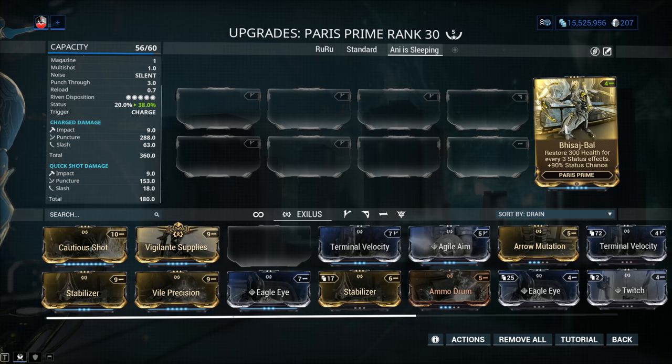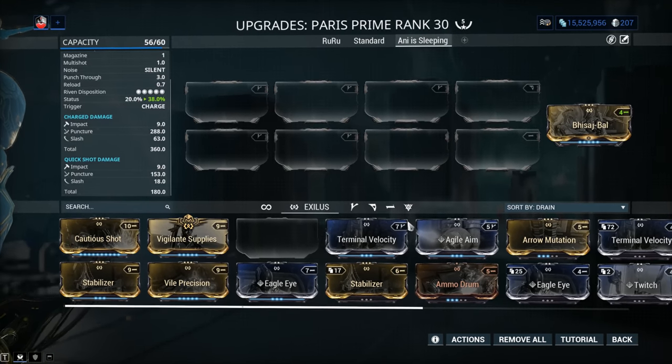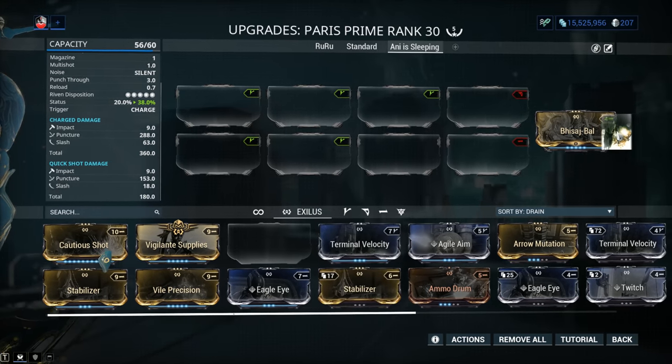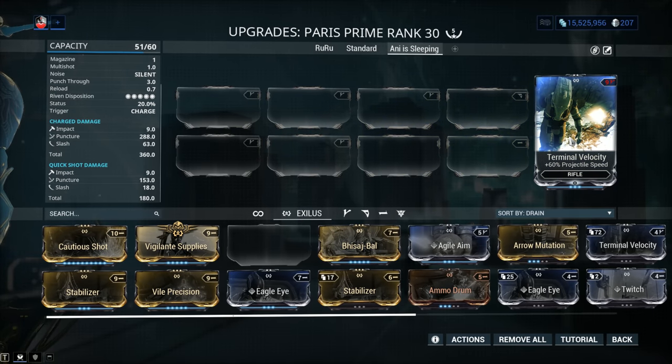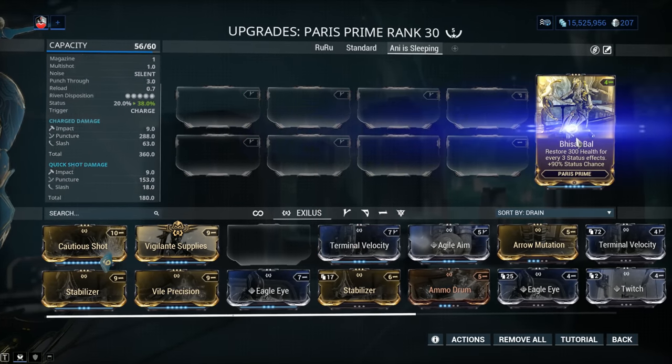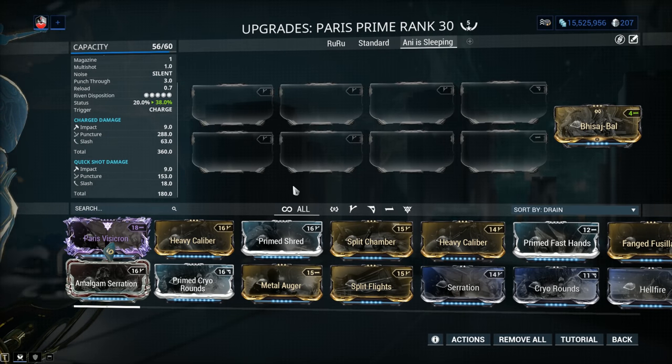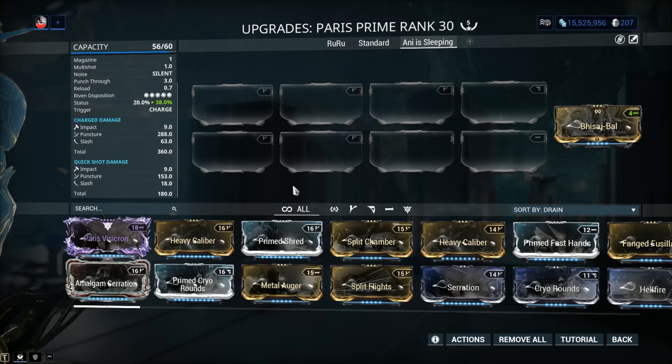This one is definitely best in slot, but there are other options worth considering. Vigilante's Plan — nah. Terminal Velocity: if you're having trouble landing your arrows precisely on a headshot, you might want to try this one. 60% projectile flight speed will make it easier for you to land your shots. Anyway, let's check out the standard build.